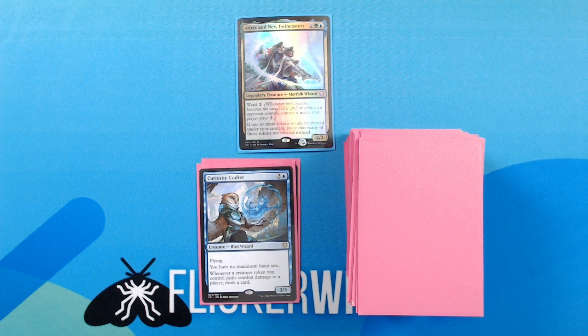Curiosity Crafter — 3 blue for a 3/3 Creature — Bird Wizard. Flying. You have no maximum hand size. Whenever a creature token you control deals combat damage to a player, draw a card. Nice little creature here. Again, gives an extra ability to your token creatures, which is nice.